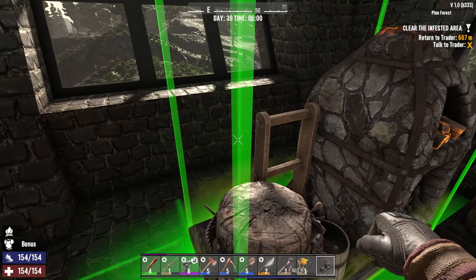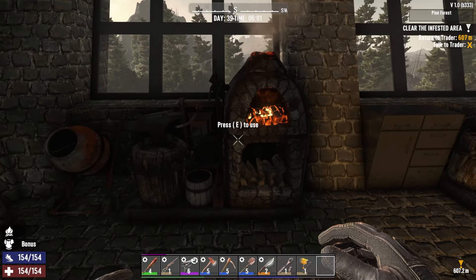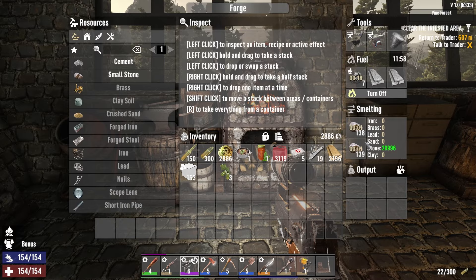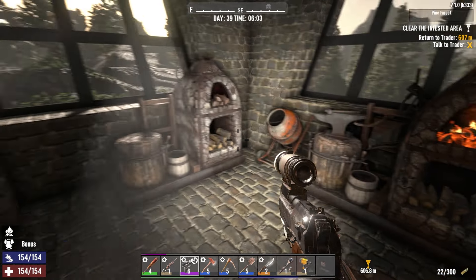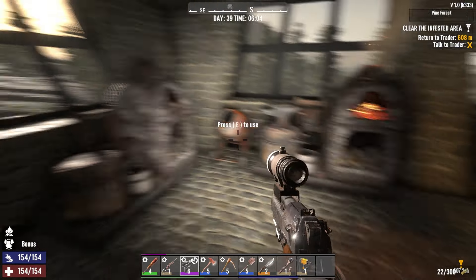I've just set up another forge because I want to get concrete production really going. The best way to do that is to have two forges. I will need to make another cement mixer as well.